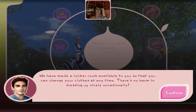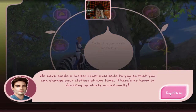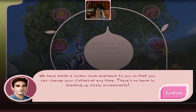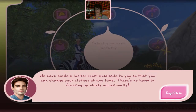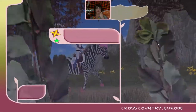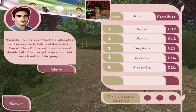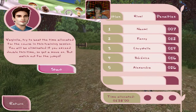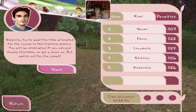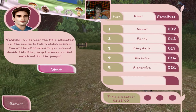New items are available — no hat for my horse-zebra. You've made a locker room available so you can change your clothes at any time. What was happening before? I was just changing my clothes everywhere with people watching — that's sick! There's no harm in dressing up nicely occasionally. What are you saying about my clothes? I don't like you — you're saying I'm ugly?